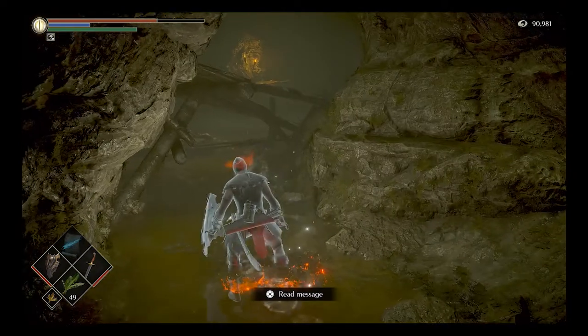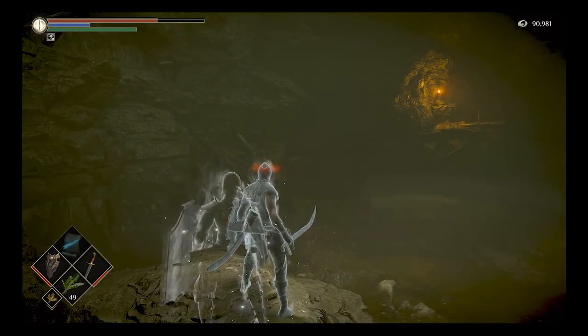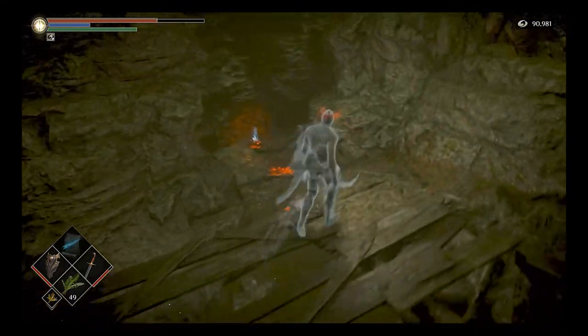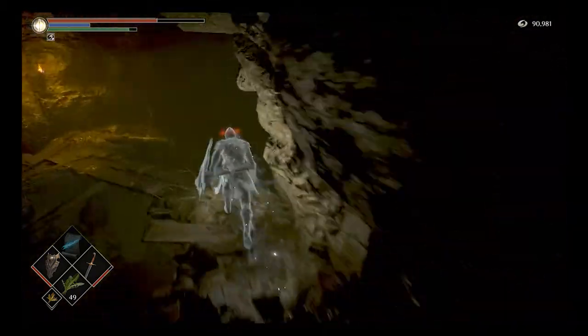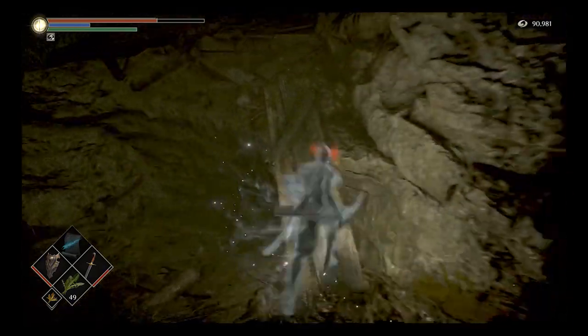A nice easy way to do this: simply kill all three of the main bosses in here — Leechmonger, Dirty Colossus, and Maiden Astraea — whilst you're in soul form, so there's no risk of you dying in human form and lowering your world tendency.